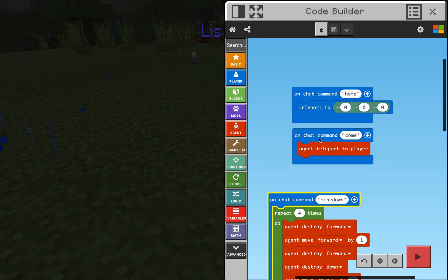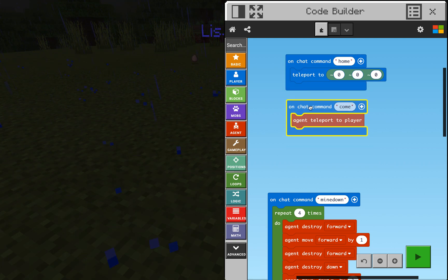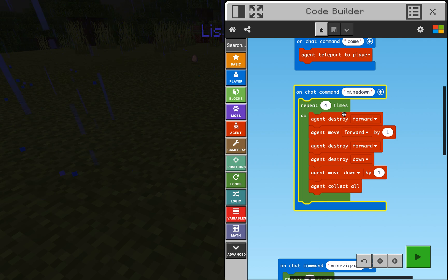Let's look at the code. First of all, I have an on-chat command 'home' — teleport to zero, zero, zero — that's for me, the player, so that if I get lost, I can teleport myself to where I want to be. On chat command 'come,' I have the agent teleport to the player. And then here's on chat command 'mine down.' You can change how many times this repeats, but basically what he's doing is he's going to destroy forward, and then he's going to move forward, and then he's going to destroy forward again.